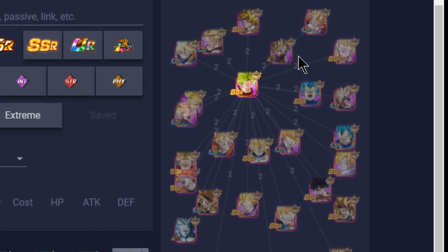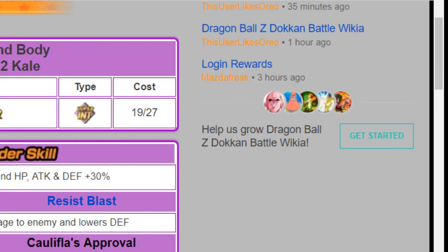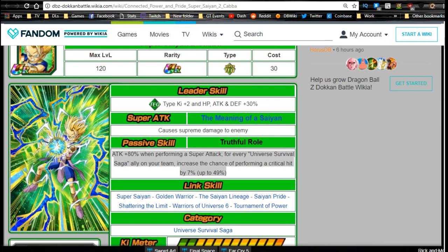Overall, all three units are really useful for a Universe Survival Saga category team and I'd definitely recommend running them all depending on what you can summon. If you have the berserker Kale and Kefla you probably won't need the free-to-play Caulifla, but this Kale is definitely useful. Kaba is cool too — the crit chance is nice — but there are better units; he's free-to-play after all. Check out my Jiren team-building guide if you want to build that Universe Survival Saga team. Thanks for watching!